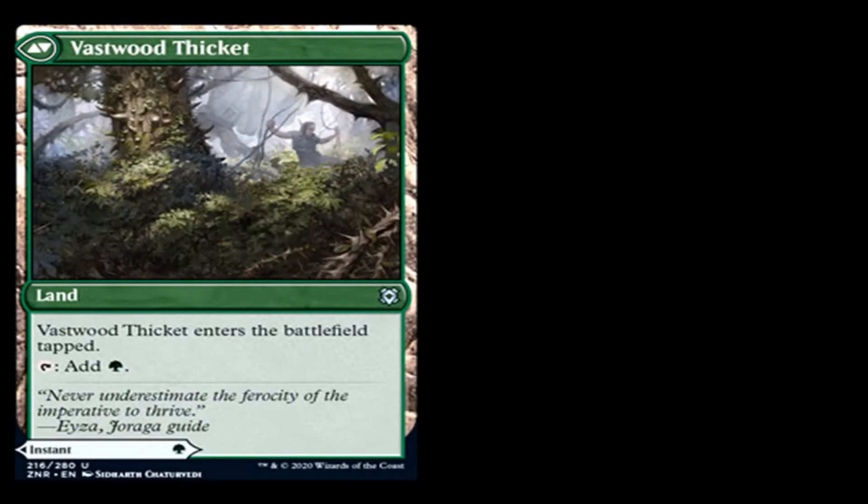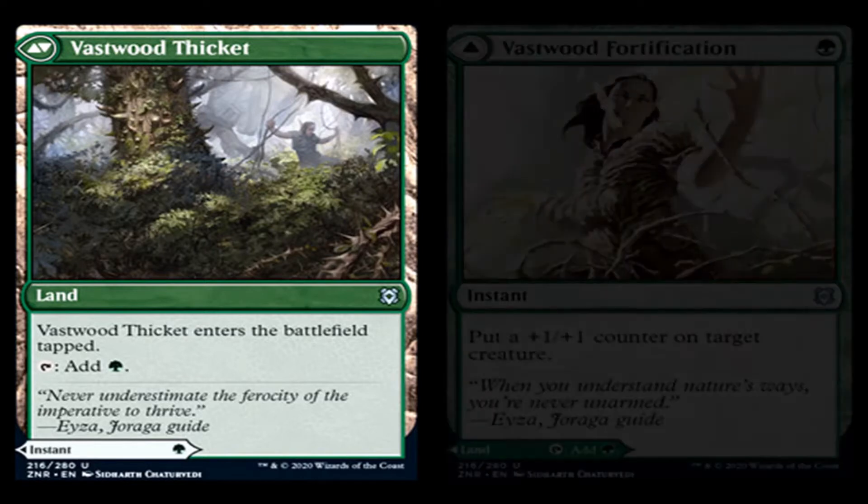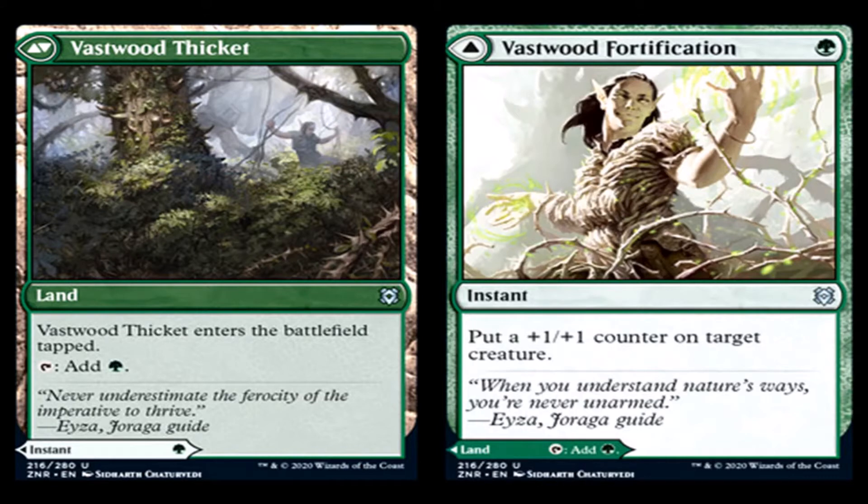Vastwood Thicket enters the battlefield tapped and taps for green. The other side, Vastwood Fortification, is 1 green mana for an instant uncommon — it puts a plus one, plus one counter on target creature. This card won't see play. Putting a plus one, plus one counter on a creature is on par for the mana but it's just useless, because a lot of times that counter won't save the creature from whatever you needed to do.